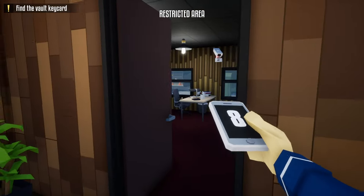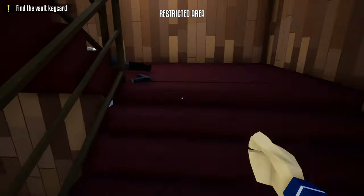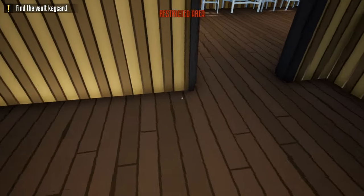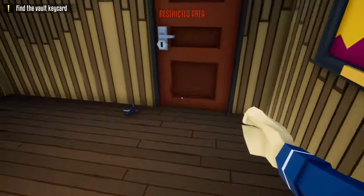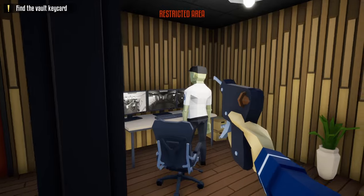Close this door, take this guard's body, and drag it into the break room upstairs. After doing so, go through this door and unlock the door to the manager's office, then unlock the door to the security room.